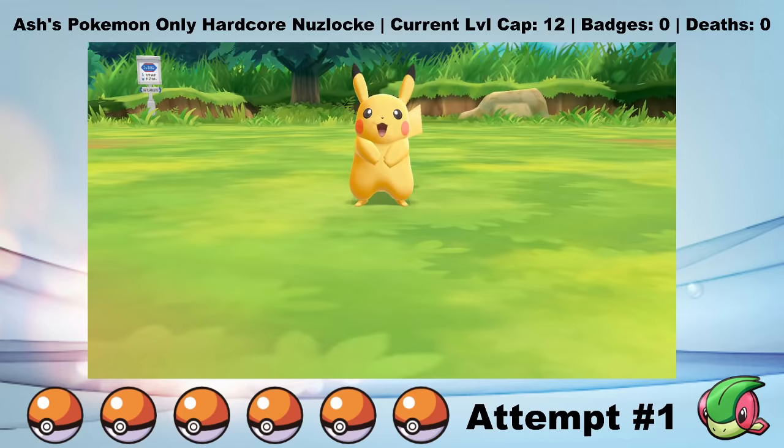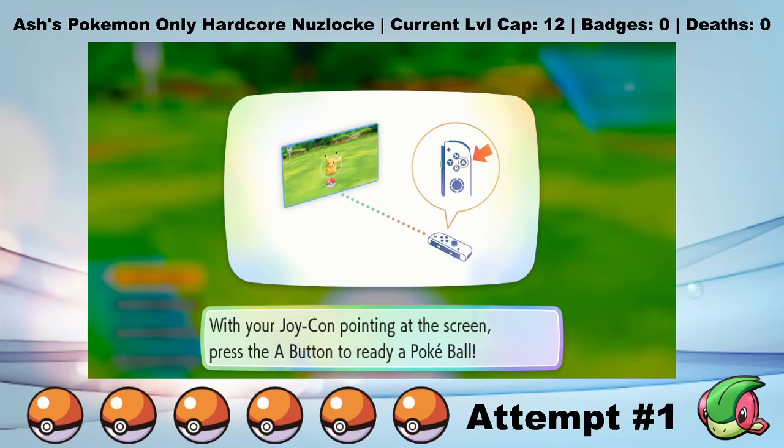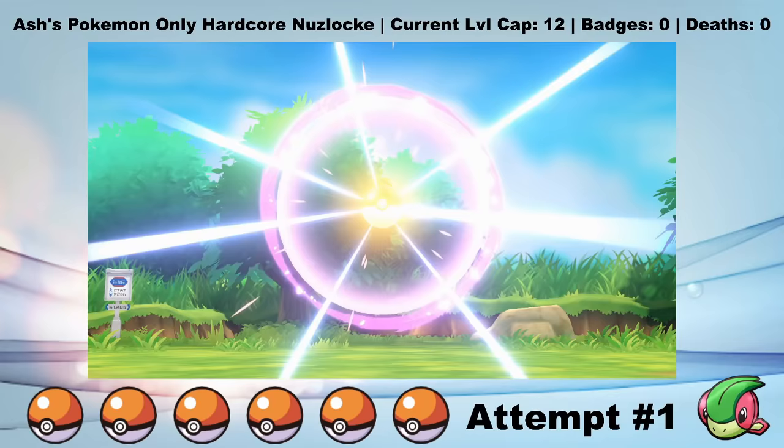Additionally, you can no longer fight wild Pokemon - you can only catch them. Which is not great, because the experience mechanisms have also been tweaked such that you get a lot of experience from catching Pokemon, and not much from the few trainer battles throughout the game. Since Nuzlocke rules obviously prevent me from catching a bunch of Pokemon, it's nearly impossible to grind experience in this game, meaning I'm going to be pretty underleveled for a large part of this playthrough.